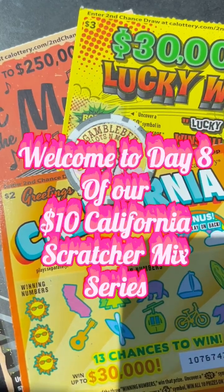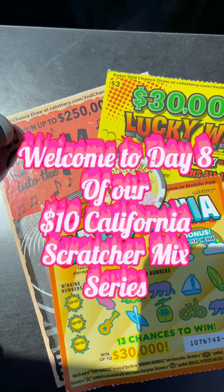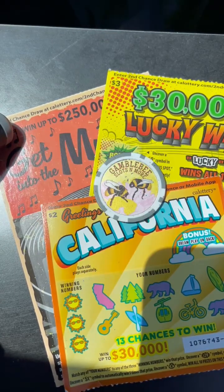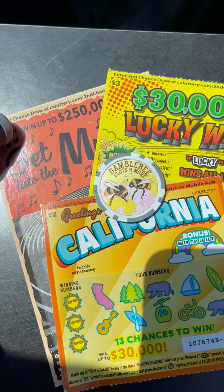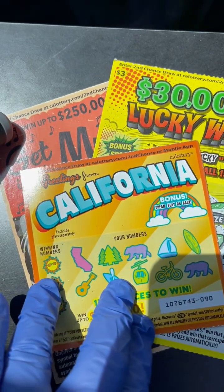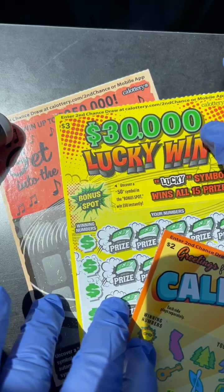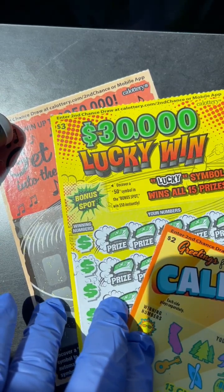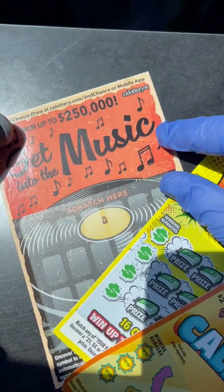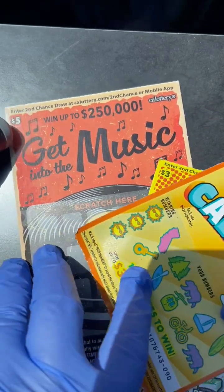Hello, welcome to Gumbel B's Slots. Today is Day 8 of our $10 California Mix Scratcher Series. We're playing — we'll be scratching off the $2 California, Greetings from California, a $3 $30,000 lucky win, and our $5 Get into the Music.